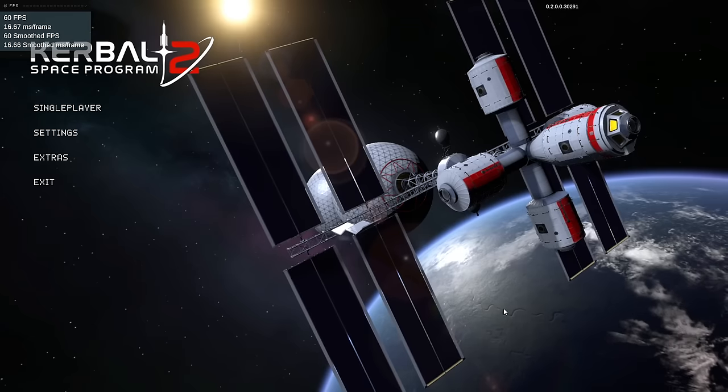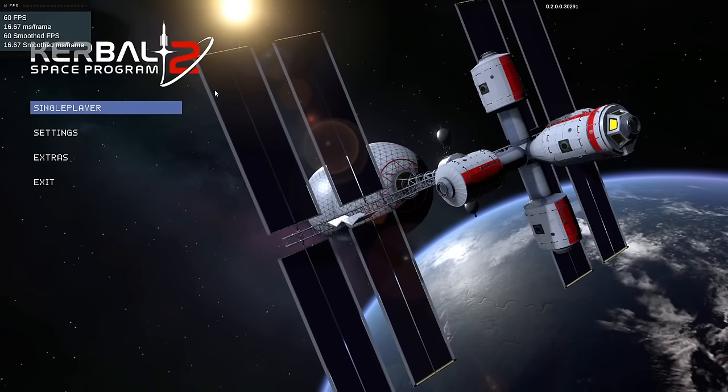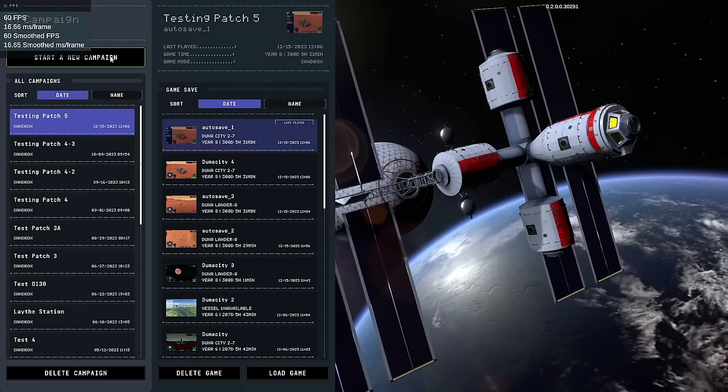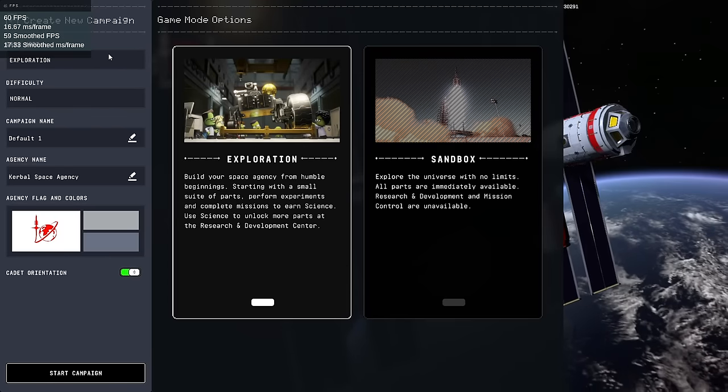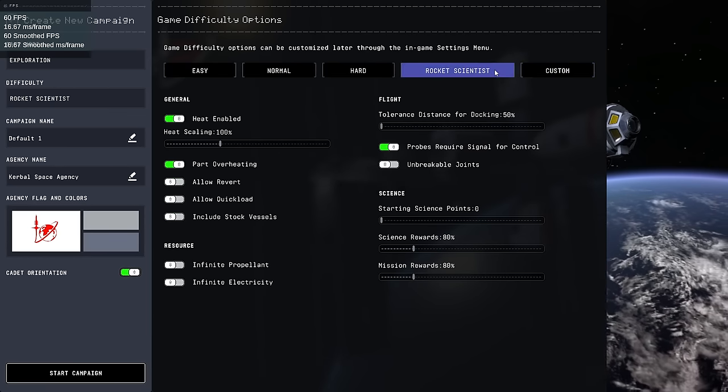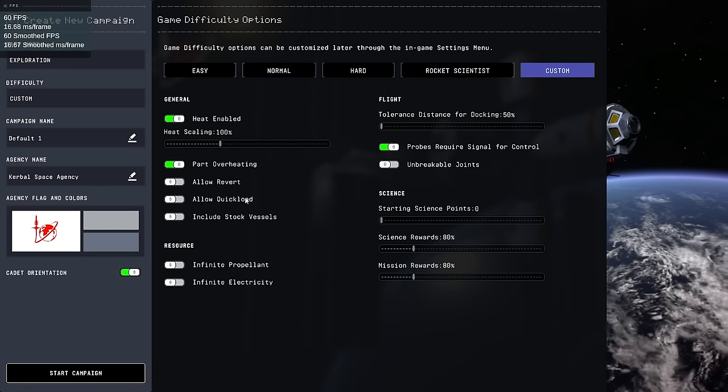It looks pretty good as far as aliasing is concerned. So, single player, and we will create a new campaign. This will be an exploration campaign. For difficulty, let's start with Rocket Science and then customize a few things.